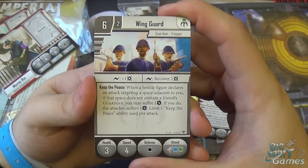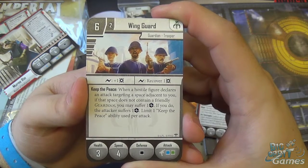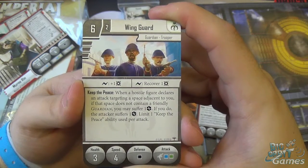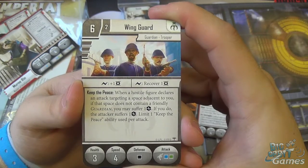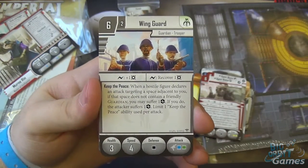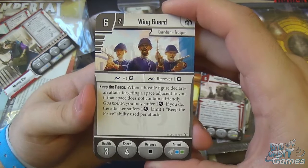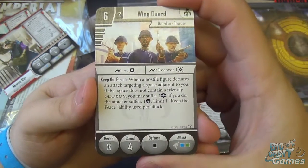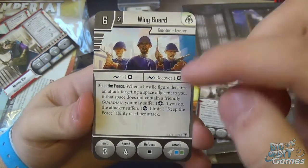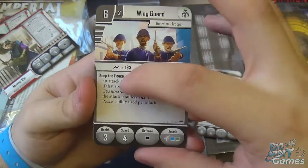Wingard, however, is new — cost of 6, 2 to reinforce. He's a Guardian Trooper. Surge for damage and surge to recover a damage, and Keep the Peace: when a hostile figure declares an attack targeting a space adjacent to you, if that space does not contain a friendly Guardian, you may suffer a strain — the attacker suffers a strain. Limit one Keep the Peace ability used per attack. This can be really useful for shutting off your opponent from doing certain abilities. They only have three health, speed of four, black defense dice, blue and green attack.